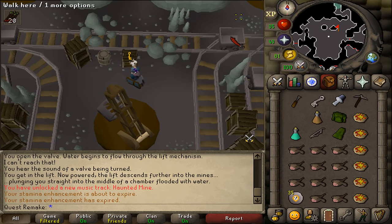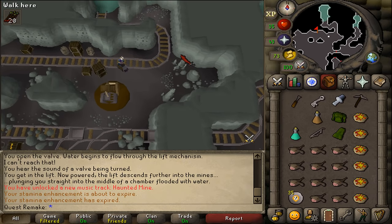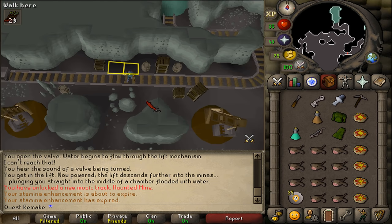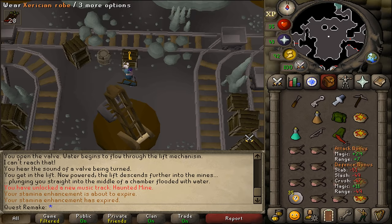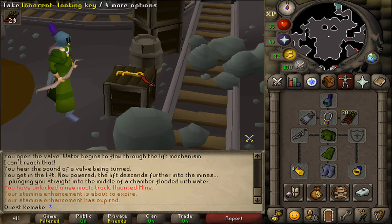Go to the center of the room and you will find an innocent looking key. First, go all the way north on the track and between the two crates, use the tile marker and right click on these two tiles. Because once the boss is at this location, you will need to stand on these tiles — else you'll be standing on a moving cart and take 36 damage, which is not negatable. Once you think you are ready, take the innocent looking key to spawn the boss. I'm going to start by poisoning the boss.